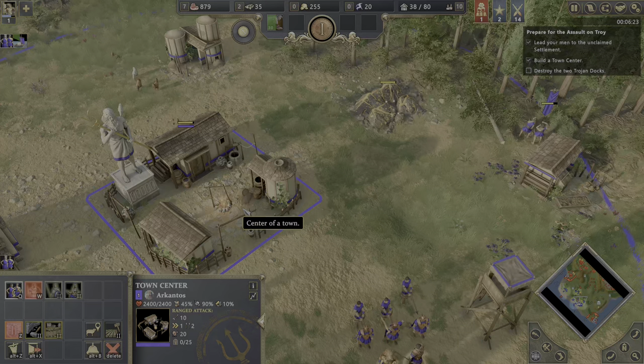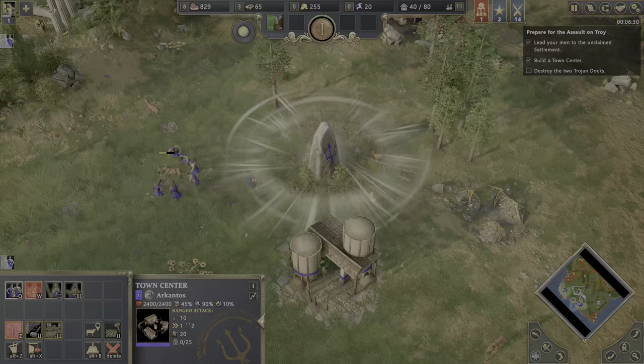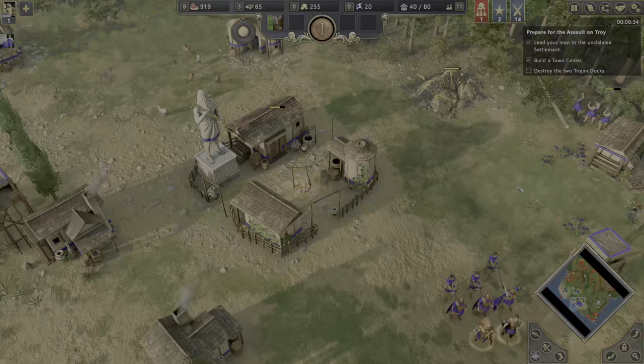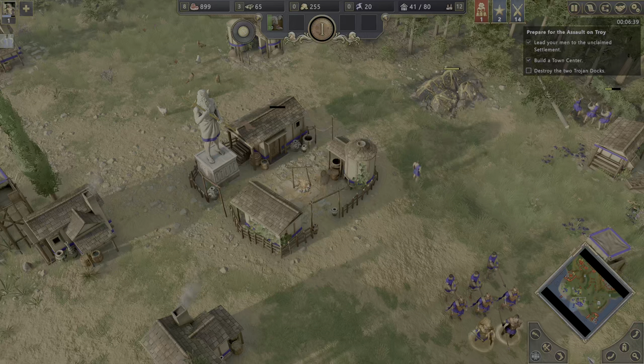I'd like to have like five on the wood, maybe three on the gold, and then adjust that in the next age. In the first age you don't need that much gold, but in the second, third, and especially fourth age you need the most gold — because all the upgrades from the armory and your strong units always require gold.